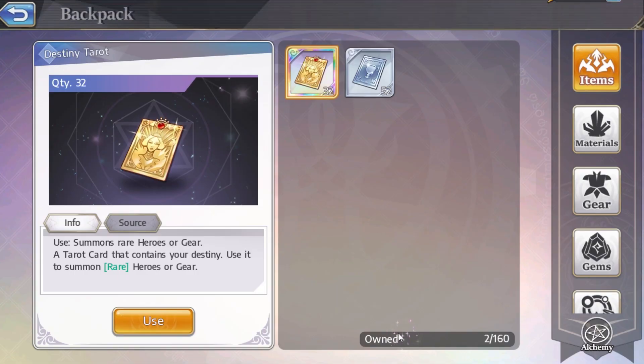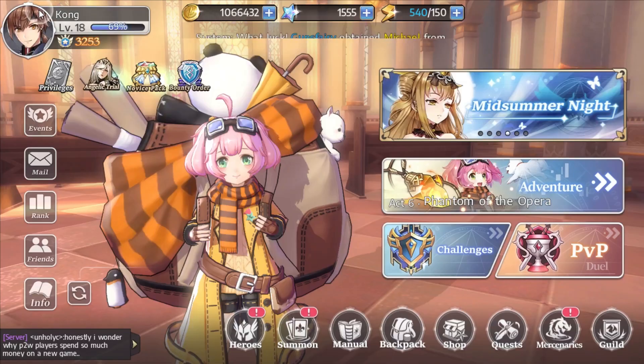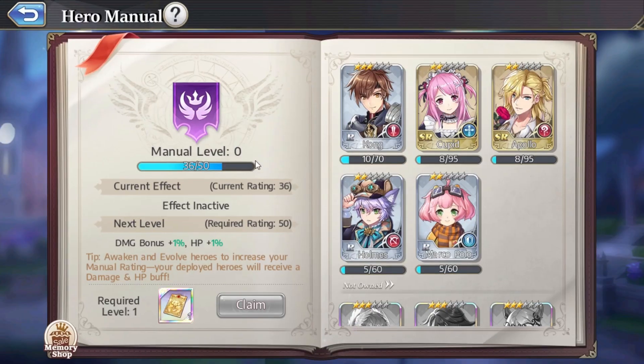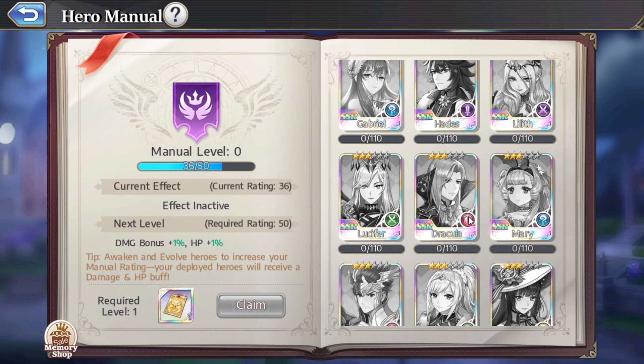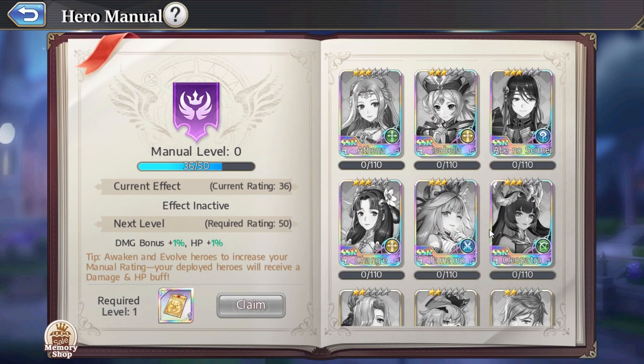The backpack is basically your inventory — nothing special there. The manual is a repository of game information. In the partners menu, similar to Illusion Connect, you can see all the characters you have and also the characters you don't have yet, along with your shard progress towards being able to summon them.